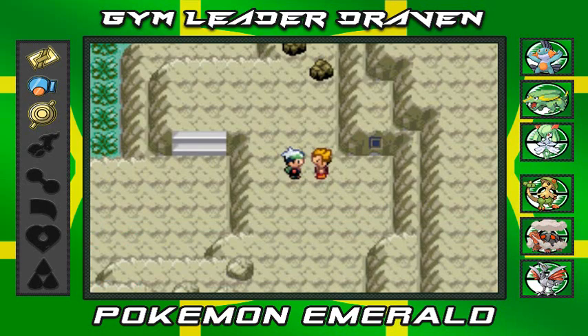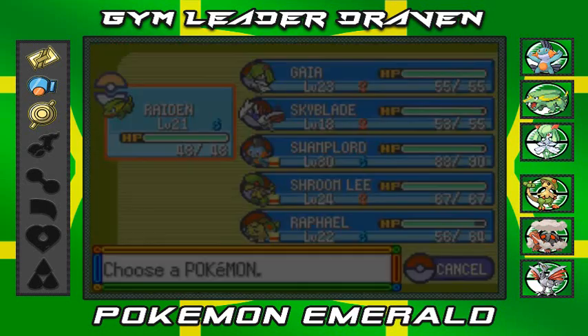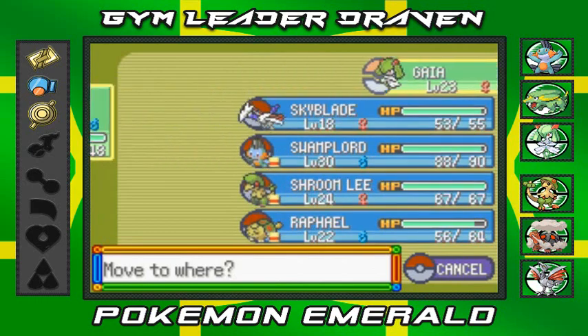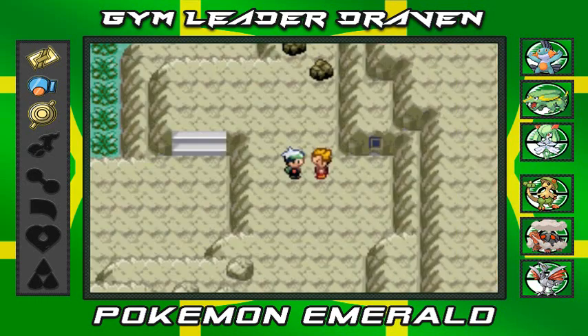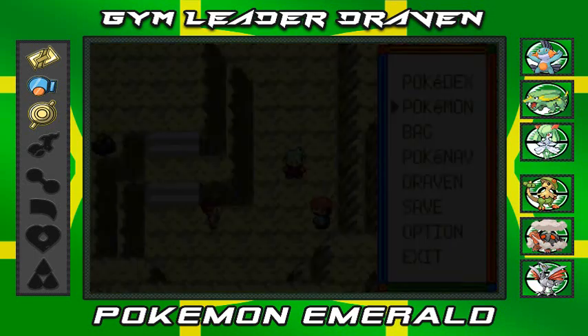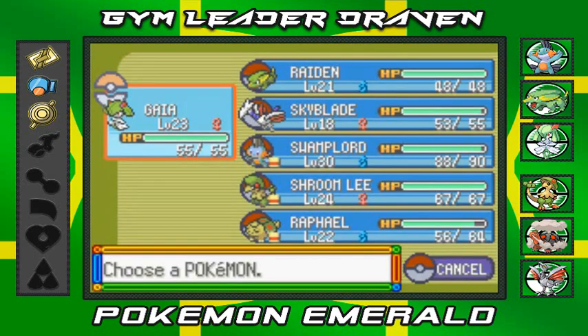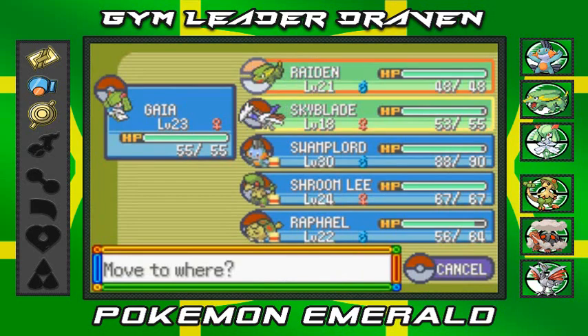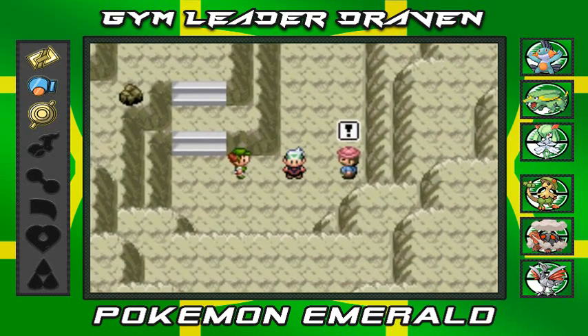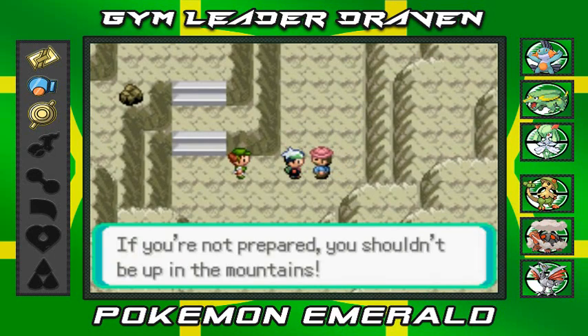He wants to give us his number because we'll battle him again maybe sometime soon. Let's go back to Gaia and continue on. Oh, a double battle — let's go with Skyblade, I have a good feeling about this.